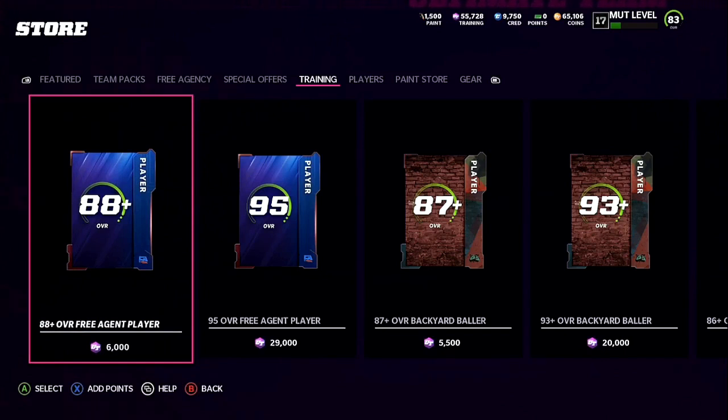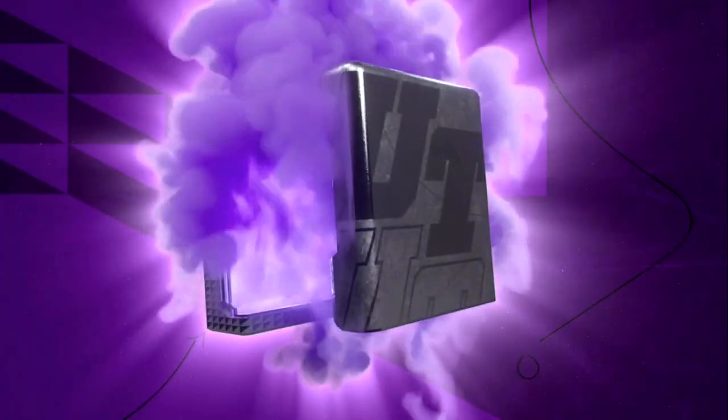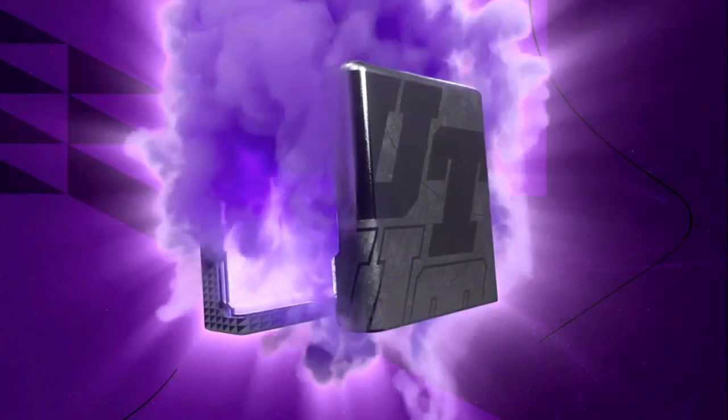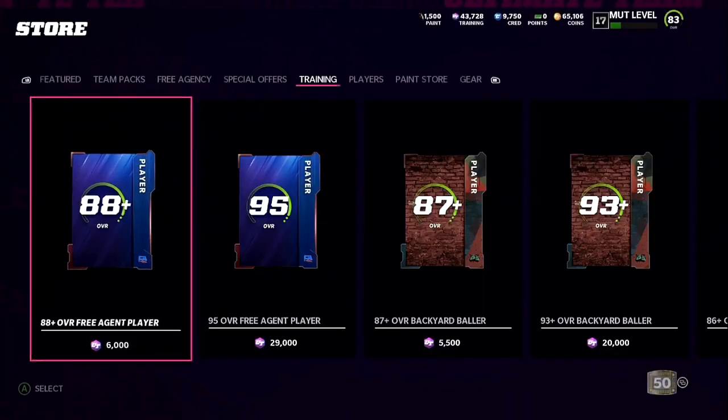What I like to do is the back-out method every two times. Go right here, push the B button and spam it, and back out — not looking at what you got. Do that two times, then exit the store. Every four to five pools is usually a 92 overall or higher.